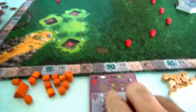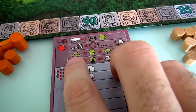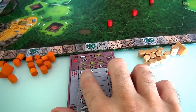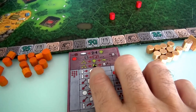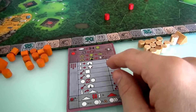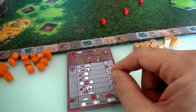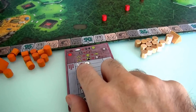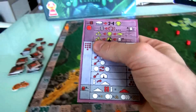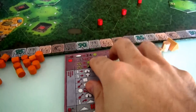So I've placed the tile — that's the first thing I do. I bid, I paid, I took the tile I wanted and placed it. In a 3 or 4 player game there would be another round of bidding, but it's a 2 player game. Now, this is an action point game. On your turn you are given 10 APs — action points — to spend.